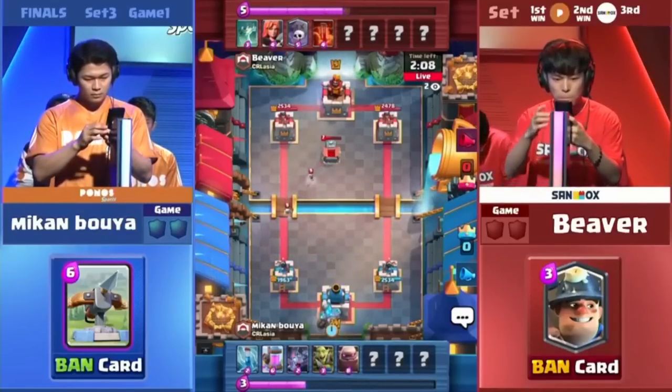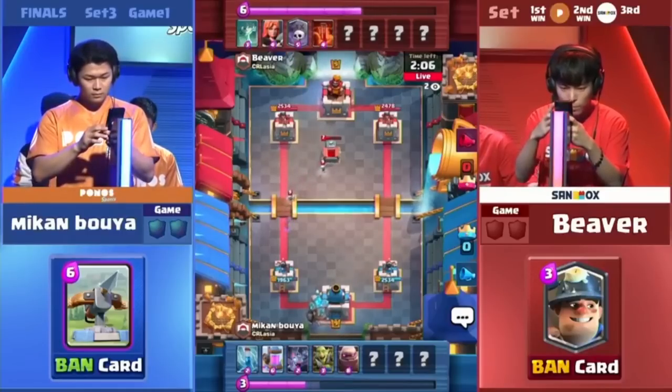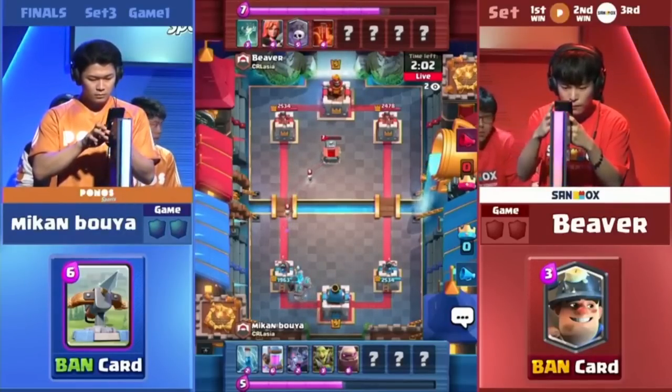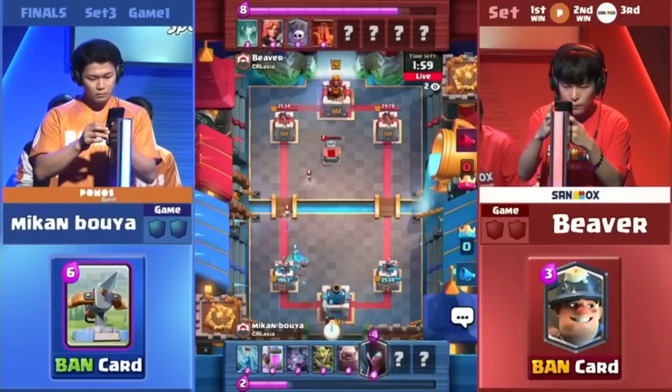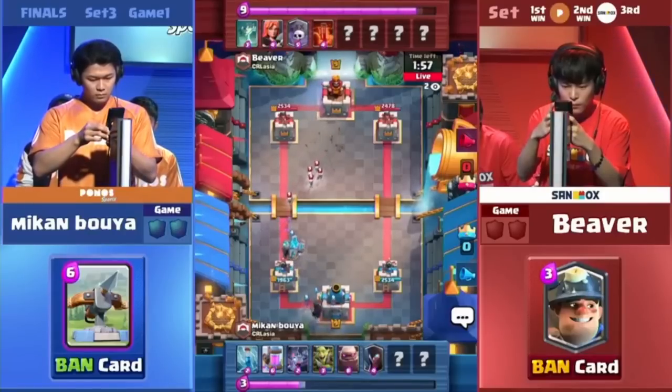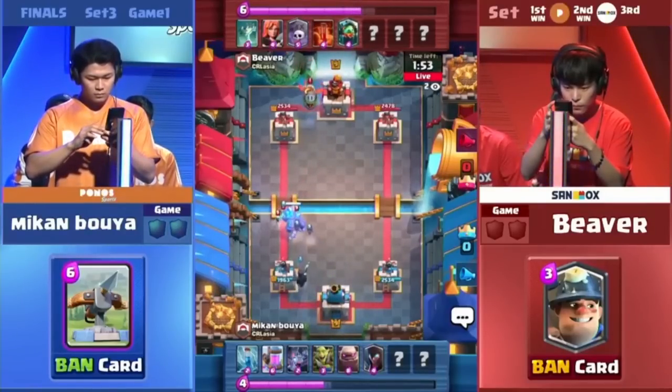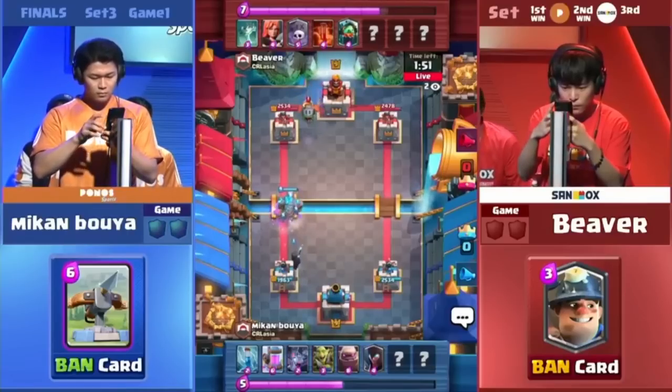He's going to summon out the Golem from Mikumbuya. Beaver is using all of his Elixir, and down to the Poison to get that Collector down, so that Mikumbuya does not get too much out of that. The classic combination already — the Night Witch along with the Golem. It's going to be so typical.